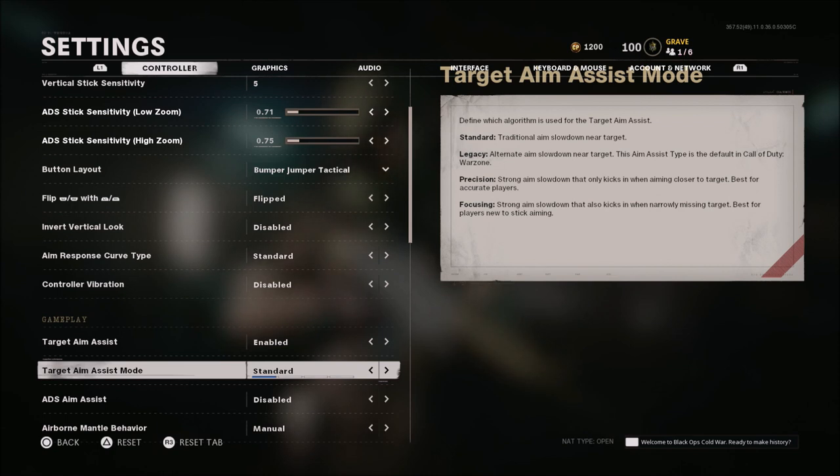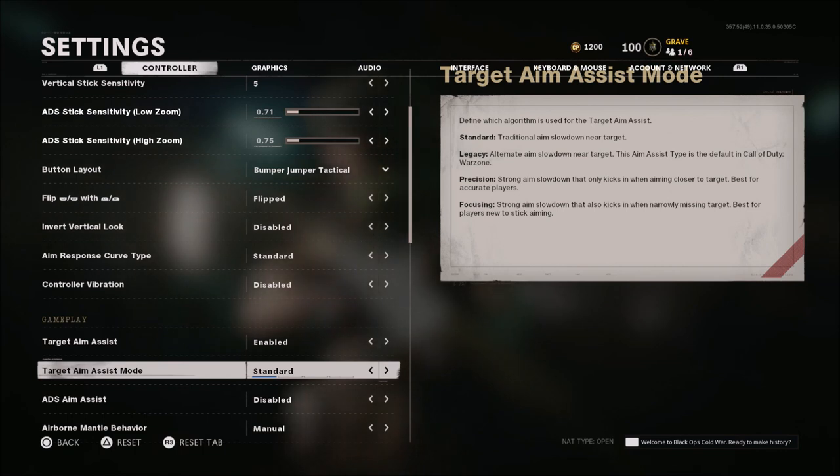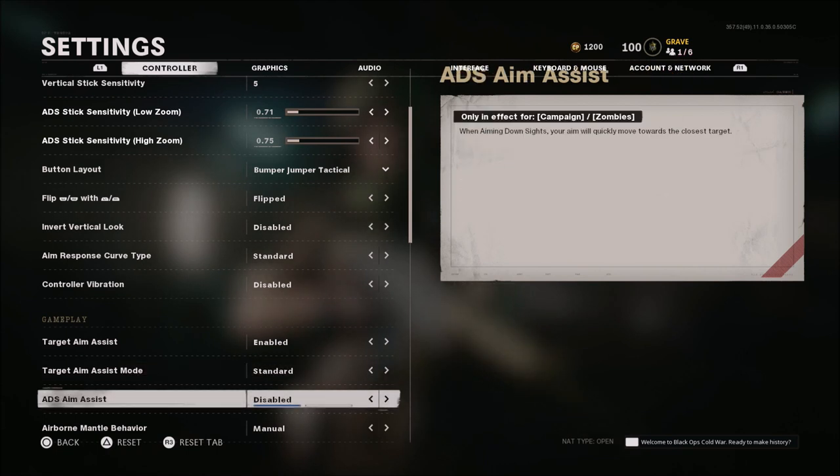They both still feel a little bit weird — it doesn't feel like aim assist always grabs like it's supposed to. So you might want to just mess around with these. But if you're a sniper, precision and focusing are a bit OP — you can drag scope from the left side to right side of your screen and just snap on targets. It is absolutely crazy. ADS aim assist, of course, is disabled. That's when you aim down sights your aim will quickly move towards the closest target.